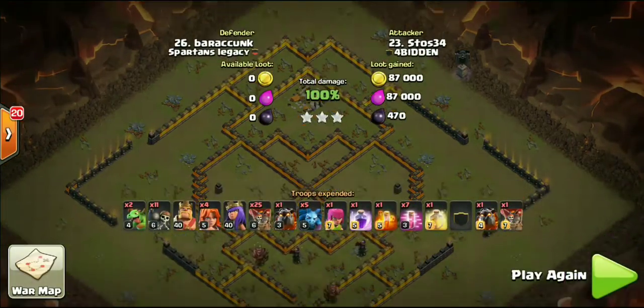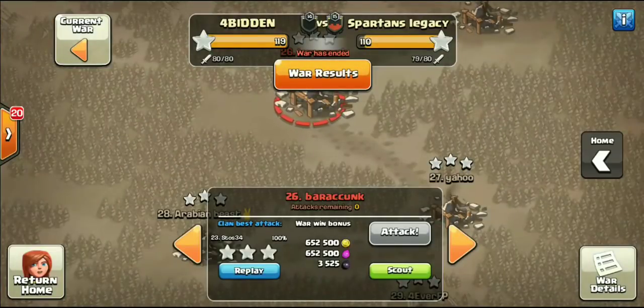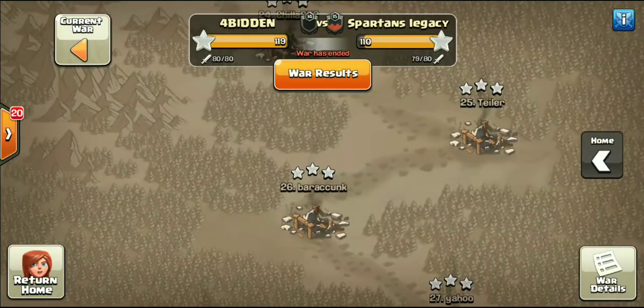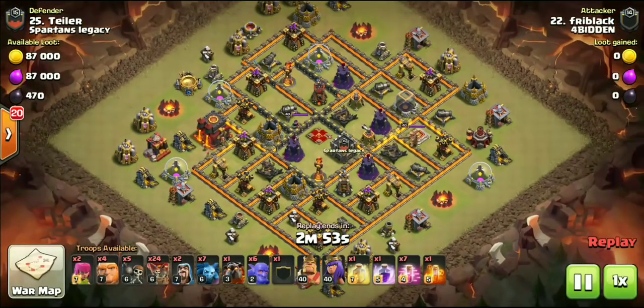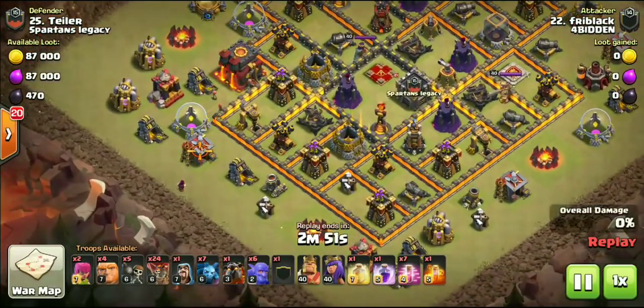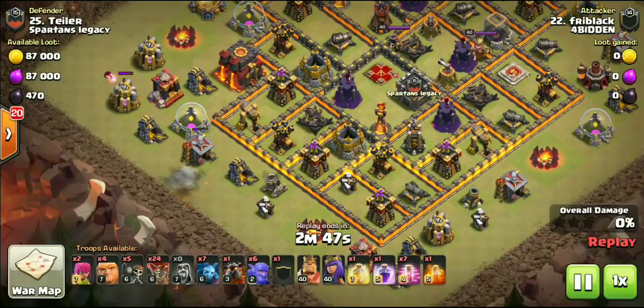It doesn't matter — plenty of loons with minions to clean up this base. A very small kill squad, but look at the value: taking out the queen, wizard towers, three air defenses, the enemy CC — all kinds of value for such a little kill squad. Now we're gonna show you Fry Black aka Mustane, and another highlighted attack. It's all about value — getting value from all your spells and troops is what's going to help you get those three stars.